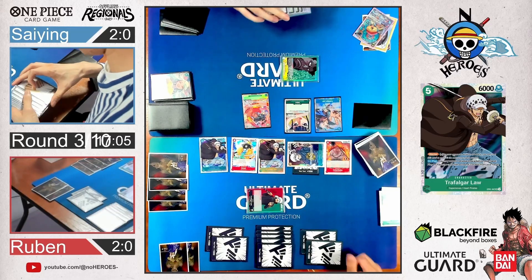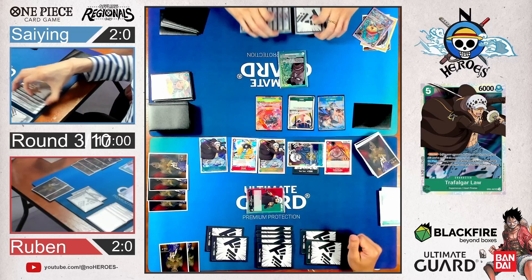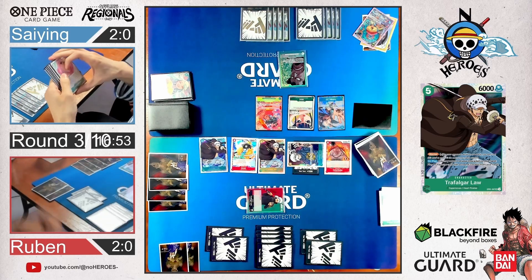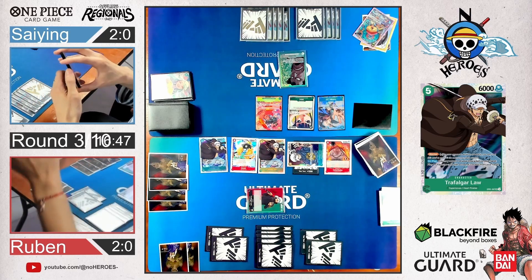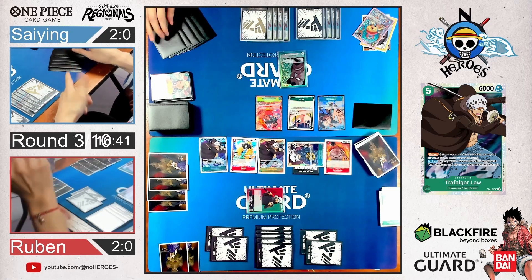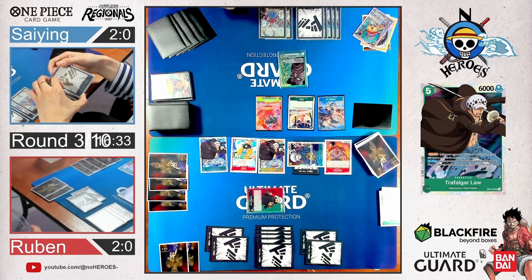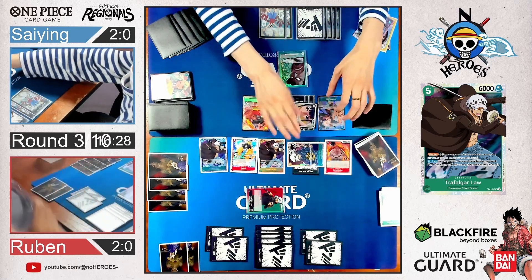He passes — so he has two blockers. But there are potentially three or four attacks this turn. He needs to take at least one or two life. We can see his hand but there are no Dons open — so there's no event he can play, no counters.